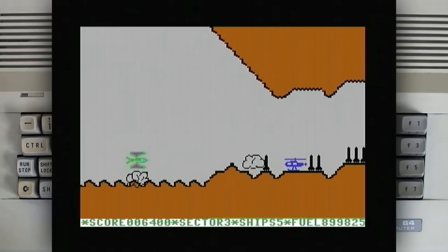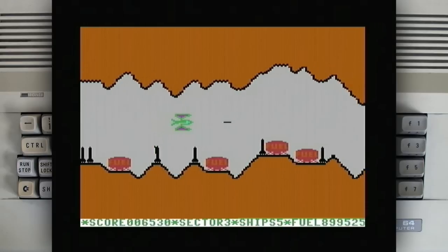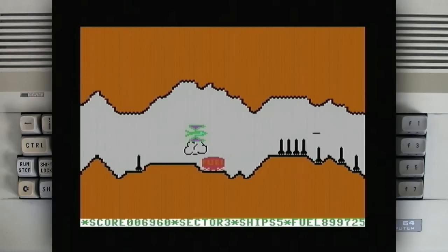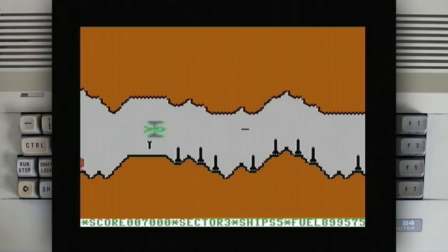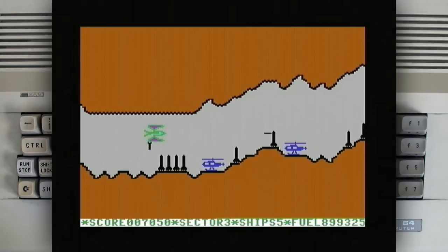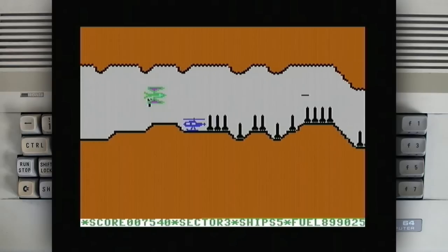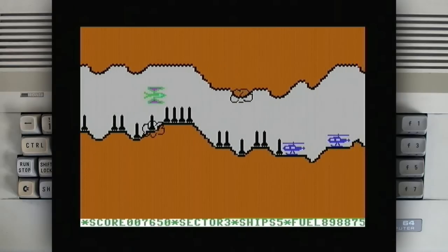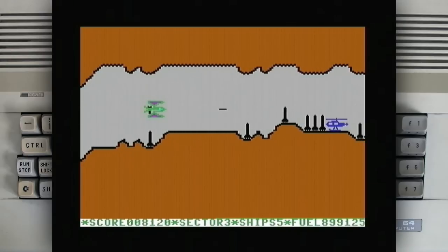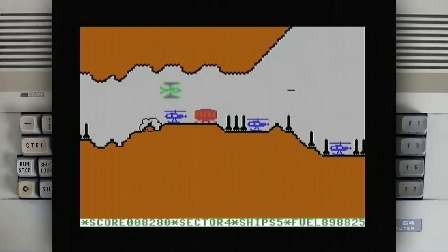This game is getting on my nerves. It's already sector 3 — that explains. I thought there would be some kind of announcement when you change sector or something. Like I said, there are two different versions of Scramble on this disc, so I'll do another video of another scramble right after this one. I still need to get to the main screen to see who made this, if it was released officially at all, or maybe it was just a homebrew.